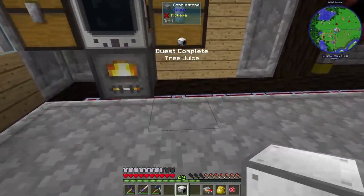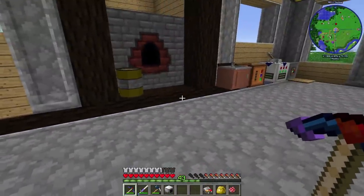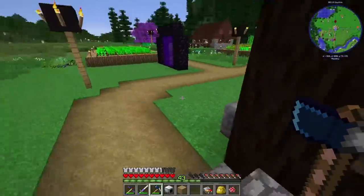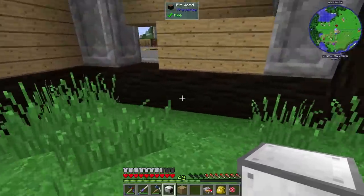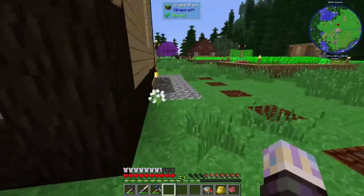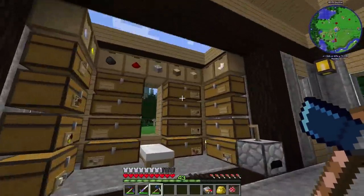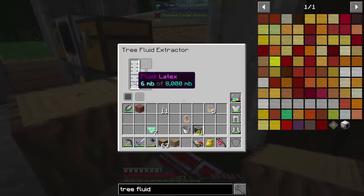The tree fluid extractor gets placed down the way you face it, because they're expecting you to place it at a tree. You put a log in front of it and it actually just pulls liquid out of it. Let's kind of get it in a spot where it makes sense. We'll place it here so it faces the right way. What it's going to do is just start producing latex. It can hold eight buckets. I think each log gives maybe 250 millibuckets - actually it might be a full bucket. It doesn't really matter much - it's just a little bit of wood.